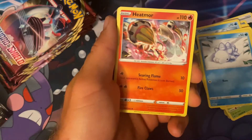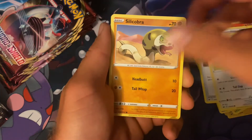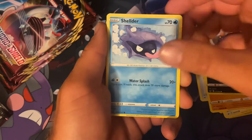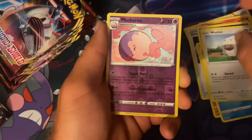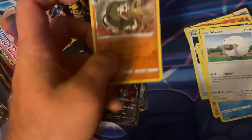Pack two gives us: Steel Energy, Heatmor, Ferrothorn, Energy Retrieval, Mincino, Silicobra, Pungko, Shellder, Wailord, Musharna, and a Sandaconda — and I think that's the holo. Yeah, that's a holo.